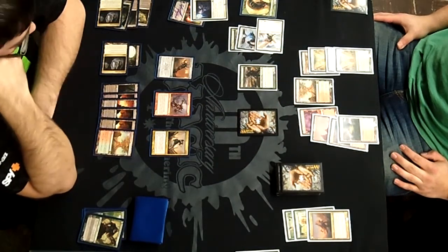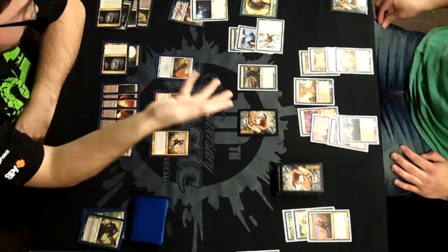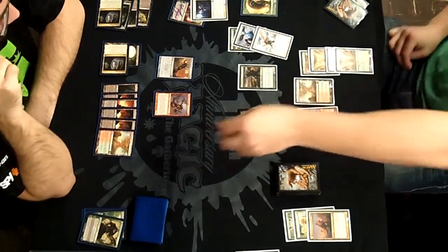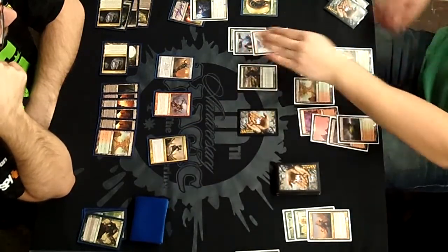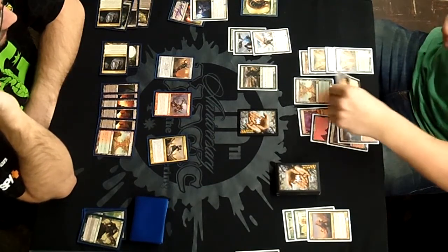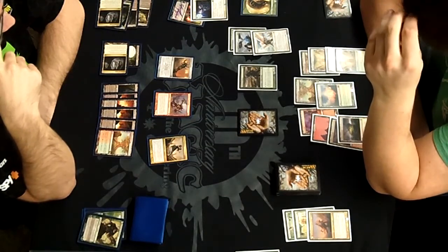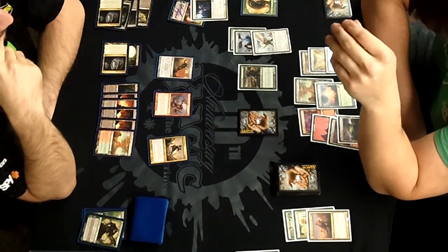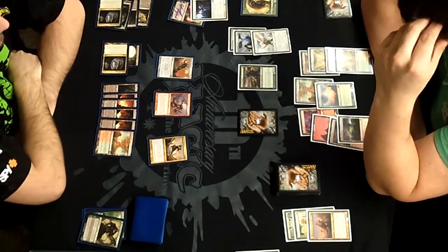Olivia is a pretty solid draw here. I pass the turn — I think I should have been a little more aggressive, animating Kirun and swinging in. If I animate Kirun and swing in, he can double block but I still kill one of his things, or split the damage to shoot down the others, keep my flyer in the air for another shot at Avacyn's Pilgrim, and take out the Angel of Serenity. That would have been the turning point of the game right here.